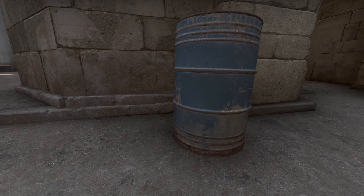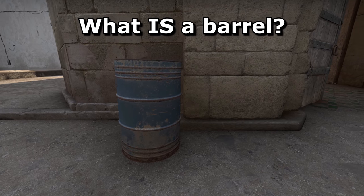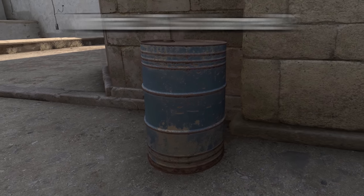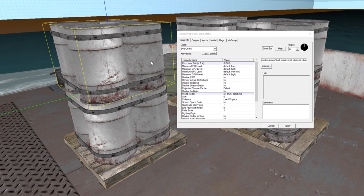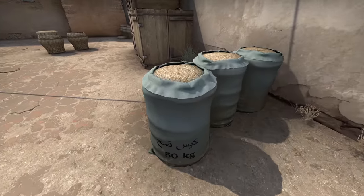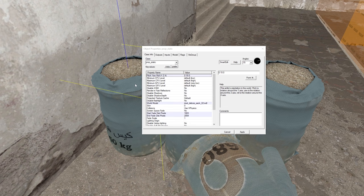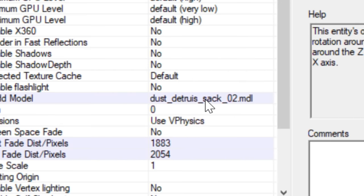Now before we can count the number of barrels in each level to see which is best, we must first ask: what is a barrel? This is a barrel. This here is, apparently, an oil drum, which I think we can agree is also a barrel. What about this? Seriously, what is this? It's a sack of — and I quote Valve's own wording here — detritus.